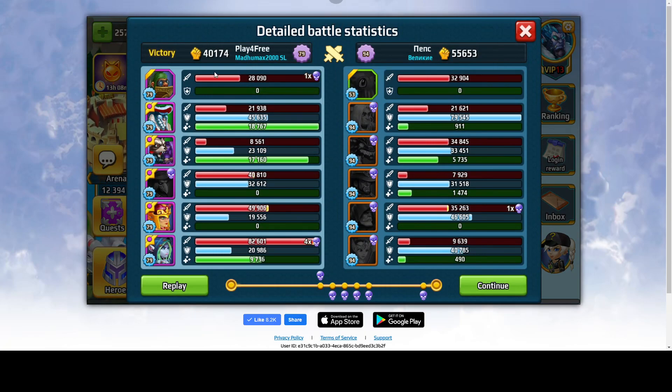As you can see, Play for Free's team power is 40,000 and the enemy had 55,000. So that's 15,000 stronger enemy — almost 50% stronger — and 15 levels stronger. Majority of the damage, or most of the damage, comes from Play for Free's hero, Rogue.